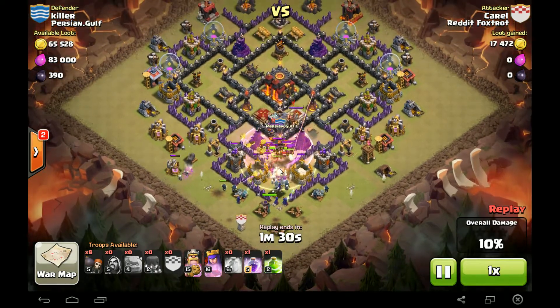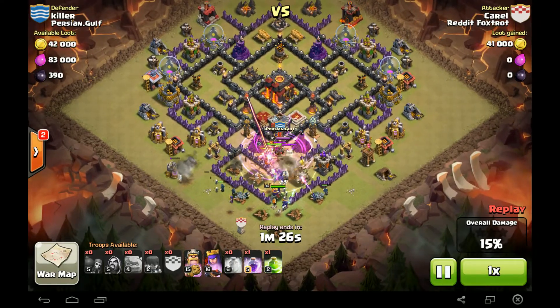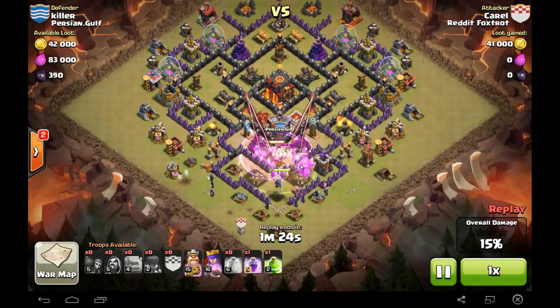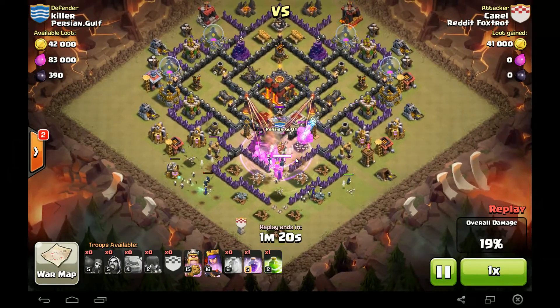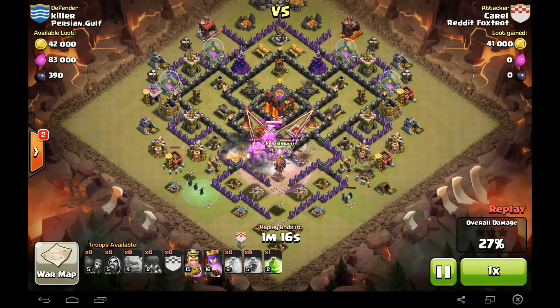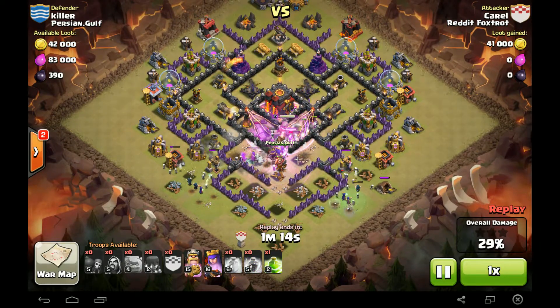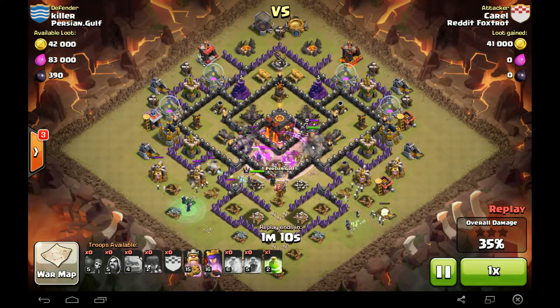Looks very busy right here — lots of action going down. You got the Tesla shooting away. Golem still surviving, very good. Wizards pushing through. They got through the third wall. Taking down the CC. One layer of wall left. Inferno's getting targeted. Infernos are down.